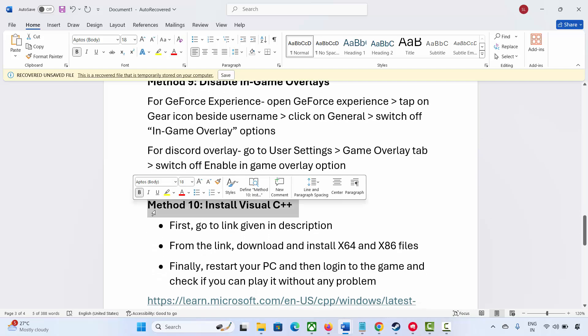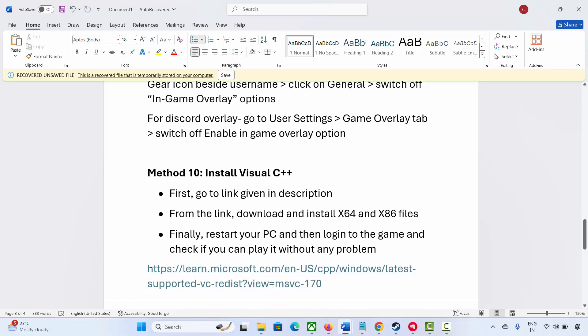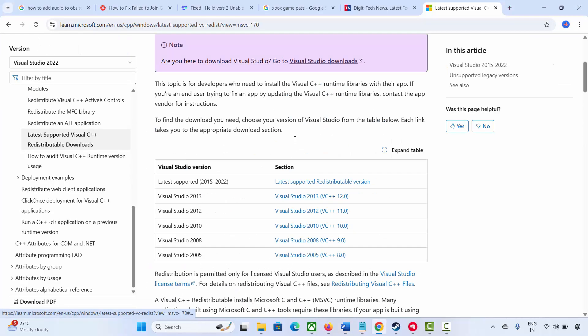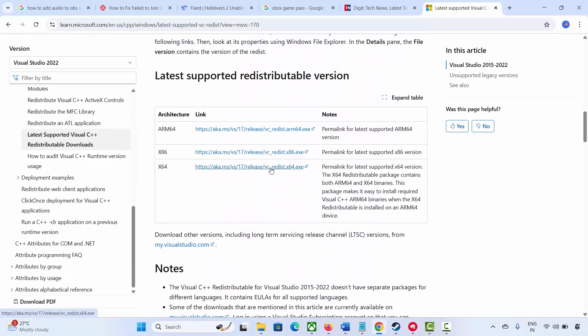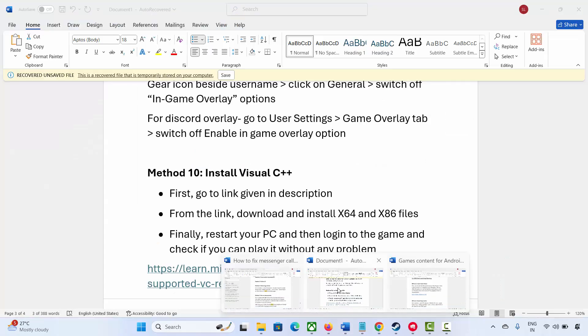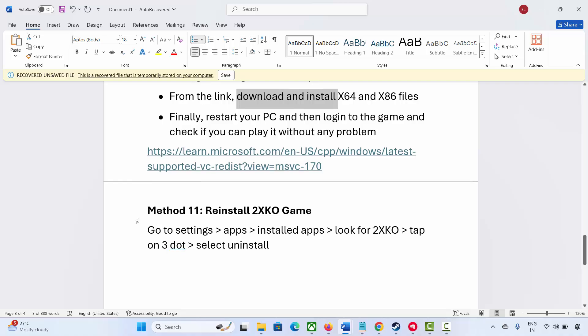The next solution is to install Visual C++ files. Copy the link I have provided in the description and paste it in your browser. Download and install the files, then restart your PC and log into the game to check if you can play it. From the website, scroll down to download the Visual C++ files. Once downloaded, reinstall them and try to launch the game.